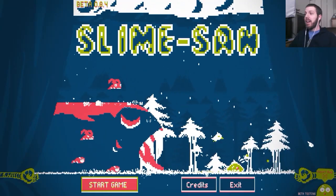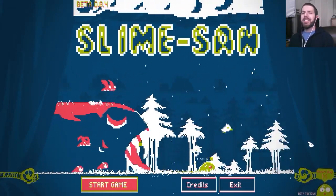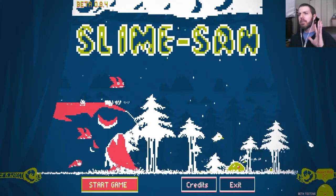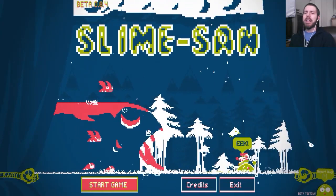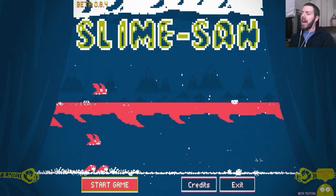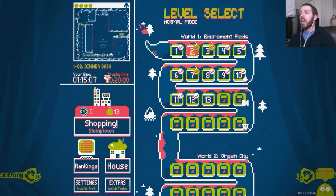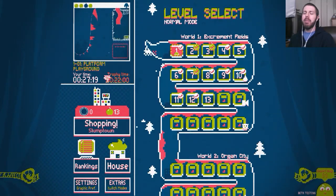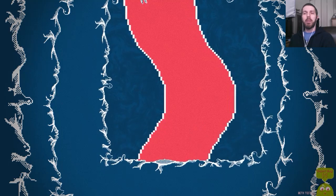This is a 2D platformer in the vein of something like Super Meat Boy, but with a very limited palette — five colors — and it makes the most of that. I've played about a half hour so far and enjoyed it thoroughly, so let's hop into the very beginning and give you a basic idea of what the controls are. You are a slime, swallowed by a giant worm.